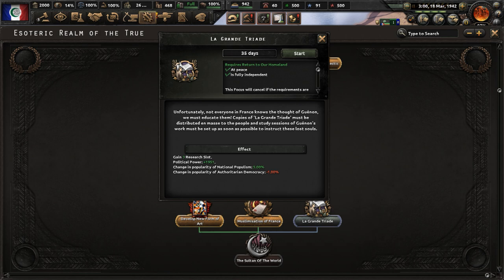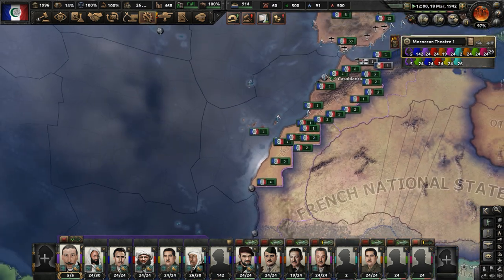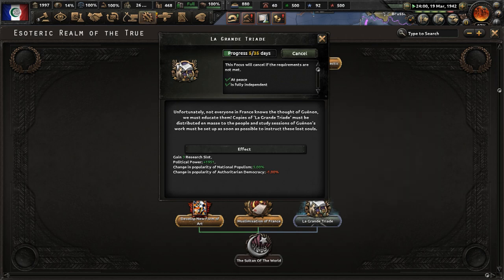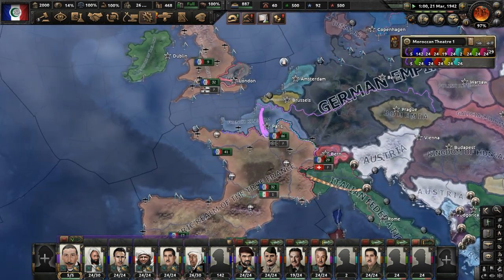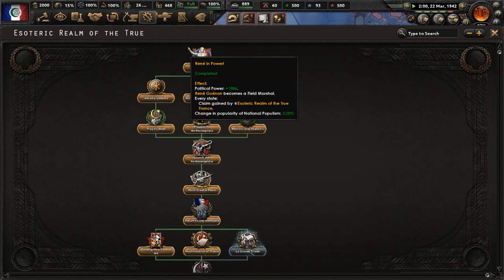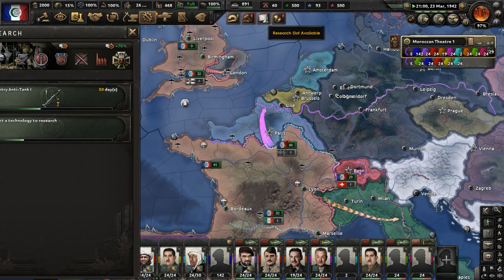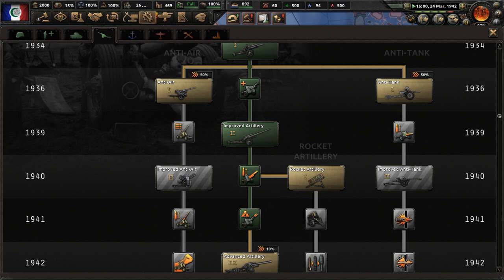Now let's do the focus 'Le Grand Triade'. Not everyone in France knows the thoughts of Gunon — copies of Le Grand Triade must be distributed en masse and study sessions of Gunon's work must be set up to instruct these 'lost souls'. From this focus we'll get three research slots and tons of political power — 1951 political power to be exact. I wonder if 1951 is the year Rene Gunon died. A focus earlier gave us 1886 political power, which might be his birth year.